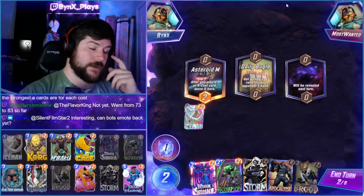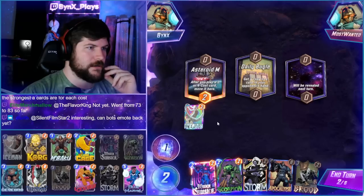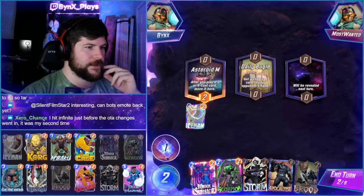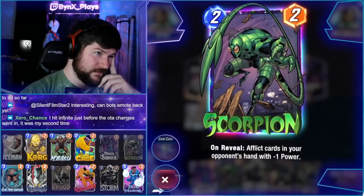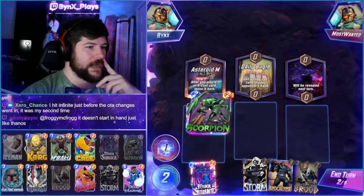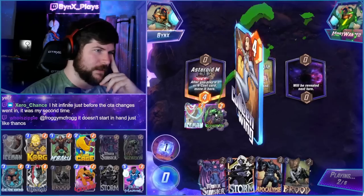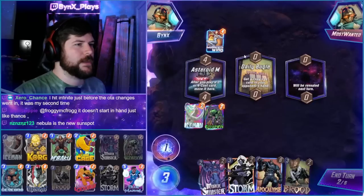What do you think are the strongest cards for each cost? In the one-cost spot, I think Nebula is the strongest. I think Nebula is insane value for one cost. Iceman's close, but I think Nebula is crazy how much value you get out of it. The two-cost lineup might be Scorpion, might be Jeff. I think Scorpion's really good, Scorpion's slept on. I don't know why more people don't play Scorpion. I guess Scorpion is a little bit worse now that more people are playing Luke Cage - the fact that Luke Cage is slightly stronger now makes Scorpion a bit worse.